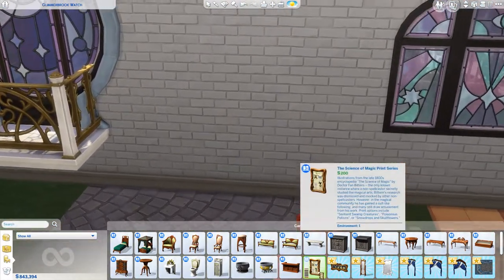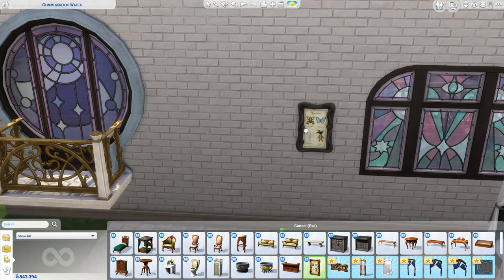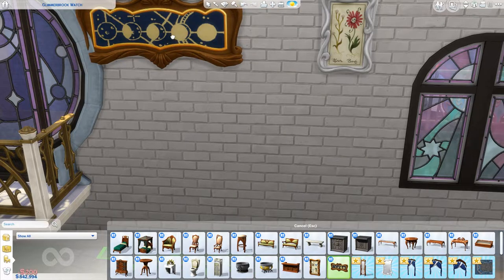What is this? The Science of Magic Prince series. Oh my god, they do change the Death Flower! I love the potions one. This Death Flower one is going to be perfect in Four Immortal Sisters. I love constellations and things like that - this is right up my alley.